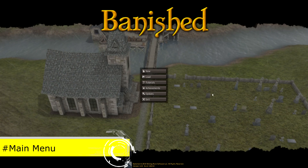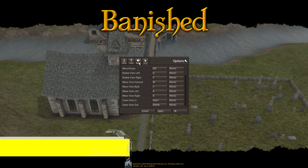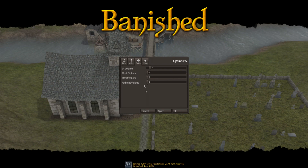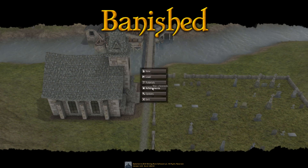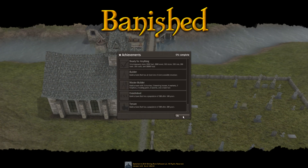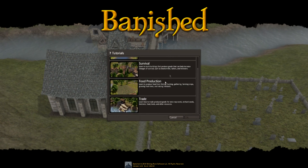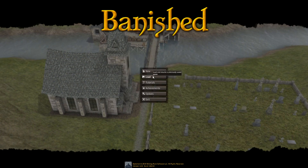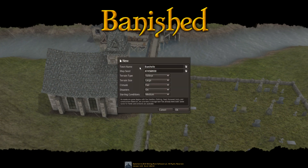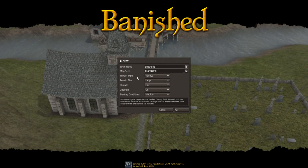Let me take a moment to talk about the start menu. We have options here which includes key rebinding. We also have a nice audio option — I really like the sound of the clicks made by the UI. We also have an achievement system that I'll be talking more extensively about later, especially in the evaluation of this review. The tutorial section is very useful — I did a few myself before I got stuck in. Obviously there's load, and with New you're also able to name your town. You can get a map seed that you can share — I'll be sharing mine in the video description.